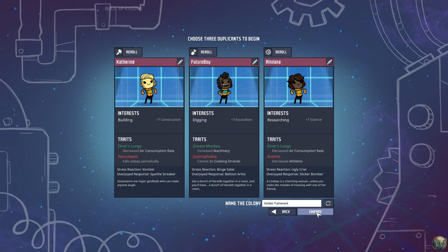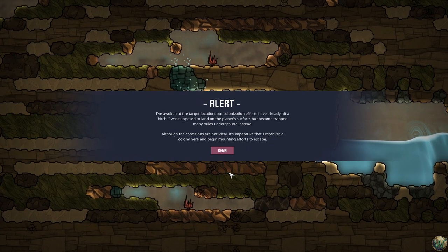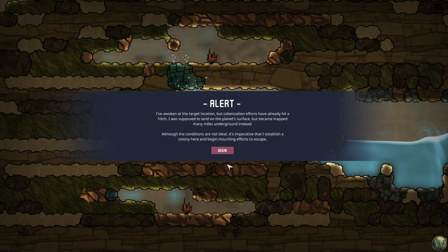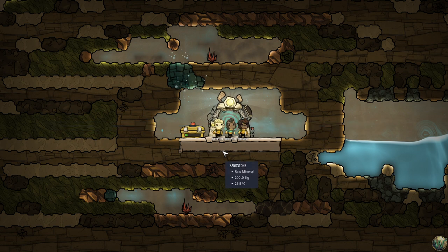Okay, we're going to embark onto the planet. Alert: I have awoken at a target location but the colonization efforts have already hit a hitch. I was supposed to land on the planet's surface but became trapped many miles underground instead. Although the conditions are not ideal, it's imperative that I establish a colony here and begin mounting efforts to escape. Begin.